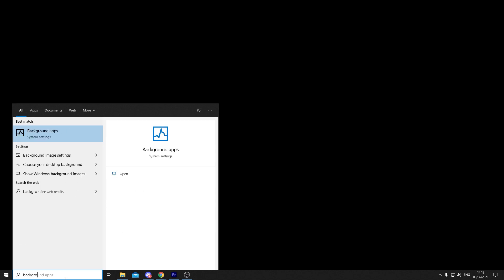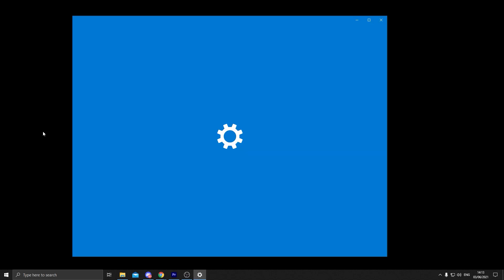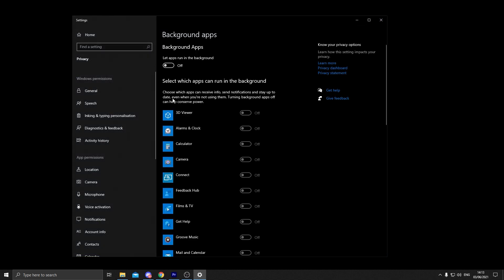The first step of PC settings: go into the search bar and type 'Background Apps.' Click it and you will get this screen. This might not be an option if you are on Windows 7 or 8 or Mac, but if you are on Windows 10 you should have this. Disable all of the background apps — it will affect your FPS in games because your PC won't be working on something else in the background and will focus on your game only.